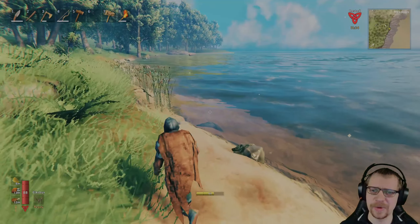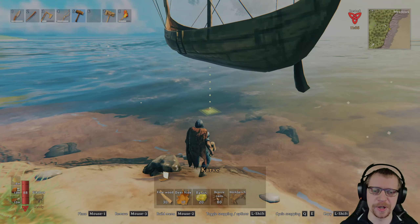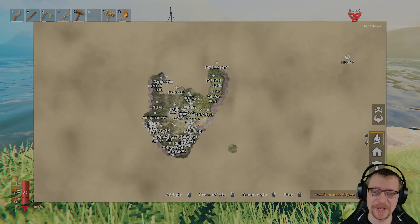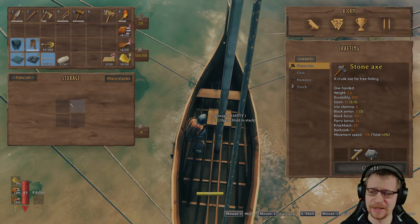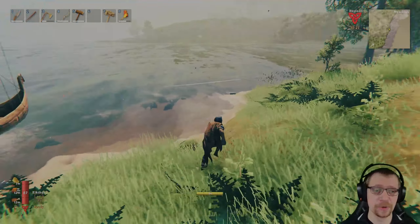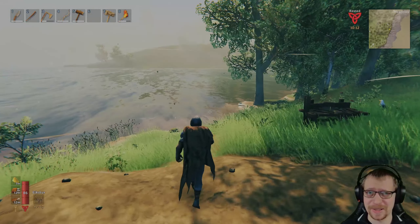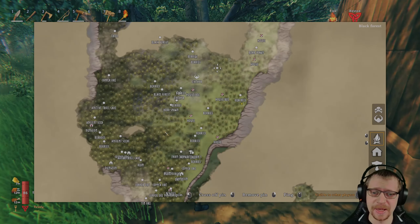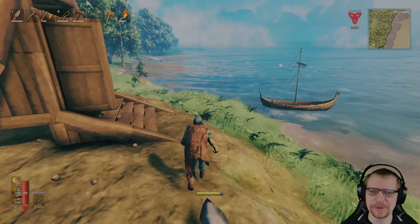The waves are high so our boat is probably going to take a little punishment, but let's place the rudder so it's easy to leave the shore. Now we have the boat, which is going to be awesome because now we can actually farm resources closer to the shore. We can fill up four stacks of copper ore or tin ore from the black forest, instead of having to use the cart. The cart holds more resources, but it's also far easier to get the boat back and forth. Sometimes we will still be using the cart, especially for wood farming.